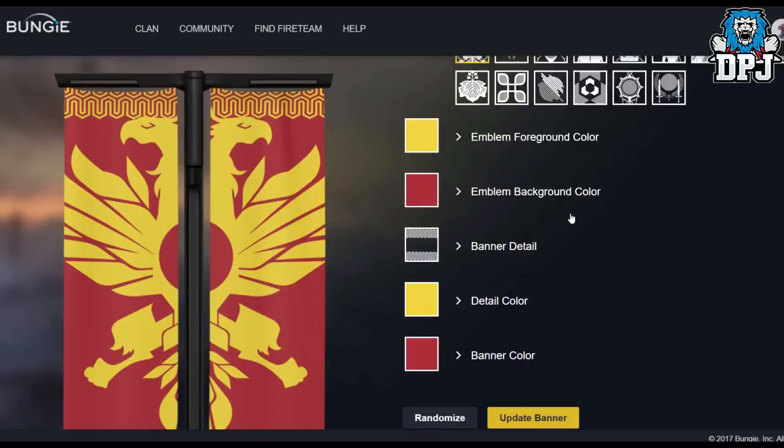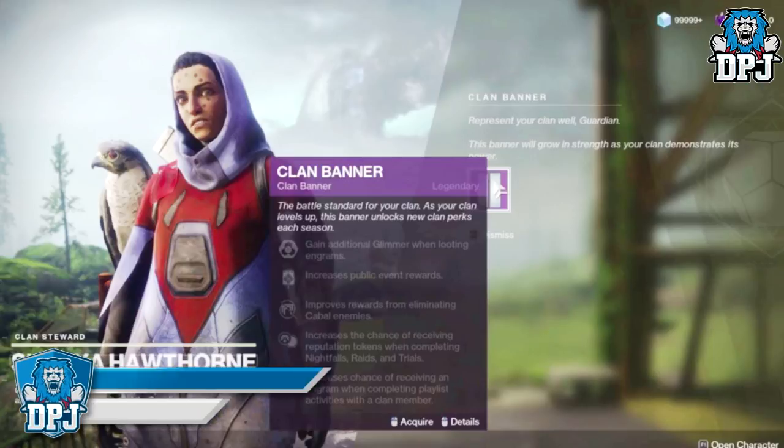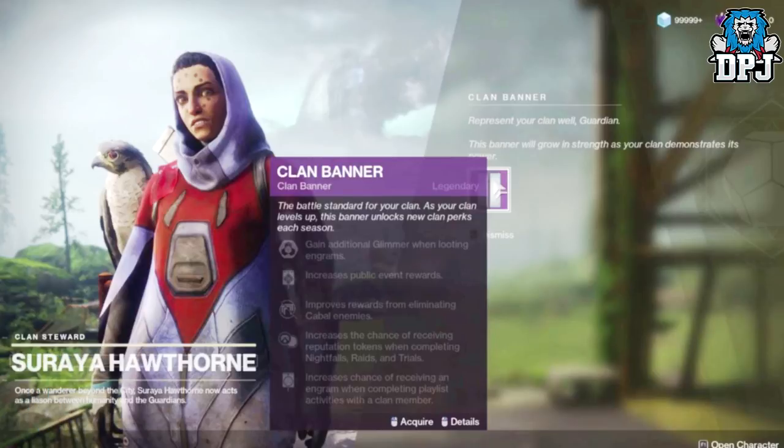Now we're going to move on to something else. This was a leaked image from some PC footage that dropped yesterday regarding clans and in-game clans. So this image on screen — we can see Soraya Hawthorne, a clan steward. We can see that she actually gives you guys a clan banner, and it says: 'Represent your clan while guarding. This banner will grow in strength as your clan demonstrates its power. The battle standard for your clan.'